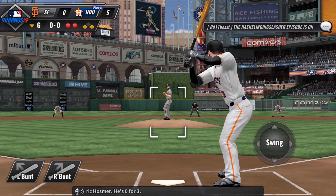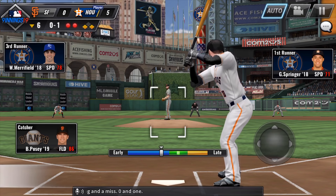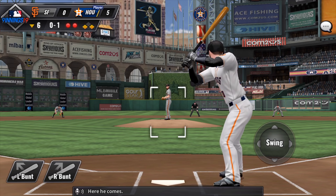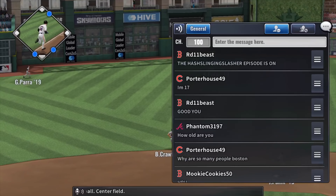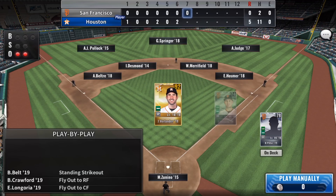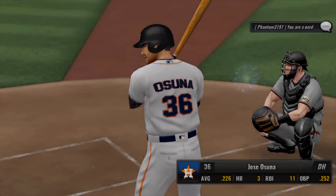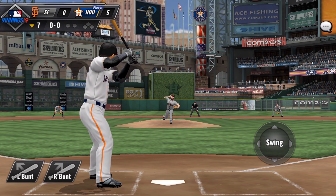Eric Hosmer comes up 0 for 3. Swing and a miss — 0 and 1. He hits a fly ball to center field, and Pillar makes the grab for the out. It's a 3-pitch inning, and just like that, the side is retired.